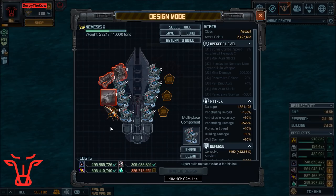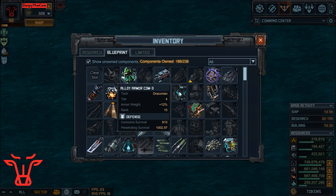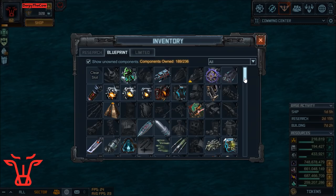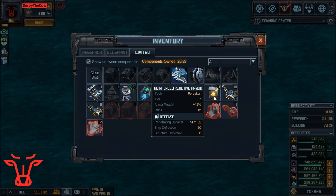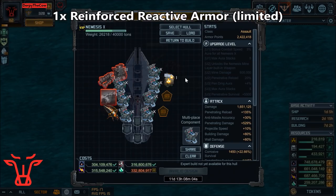The next one is a different one. Instead of using Alloy Armor COM 3 or even Alloy Armor COM 4, I am instead deciding to go with the limited one that came out with the Manticores — Reinforced Reactive Armor. If you don't have this, just go with Reactive Armor from your research lab.